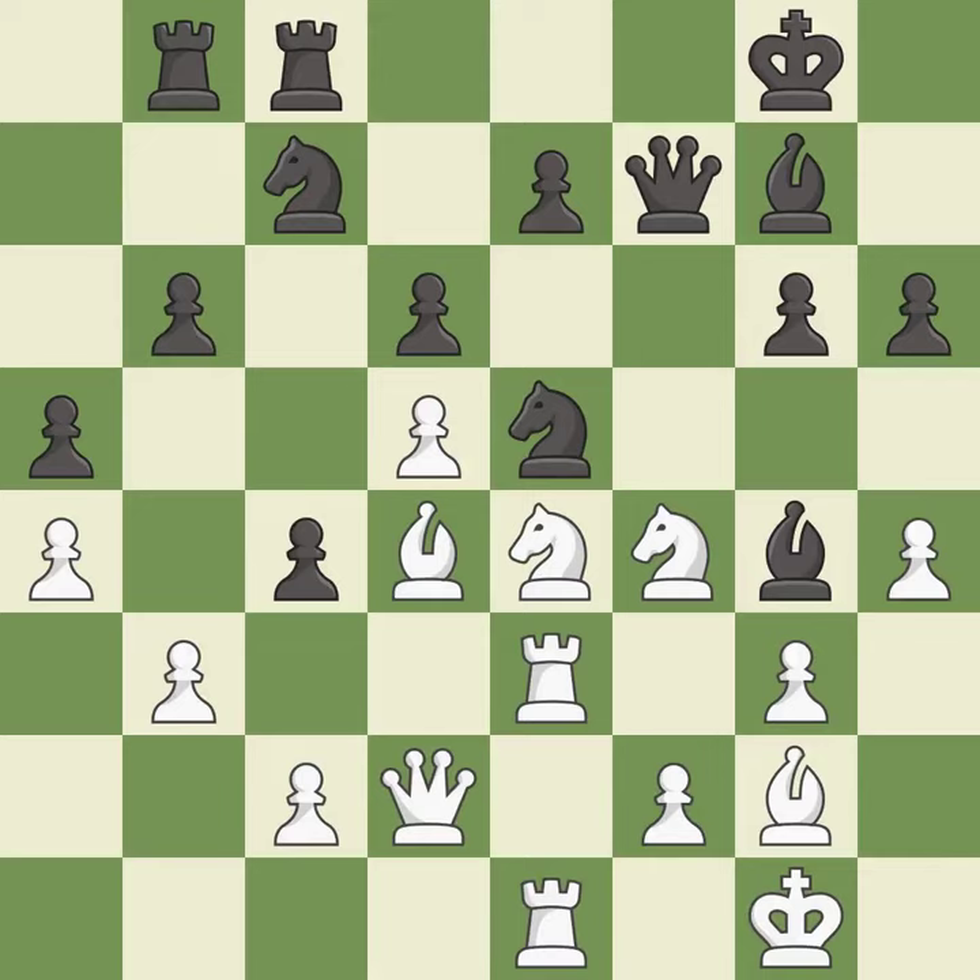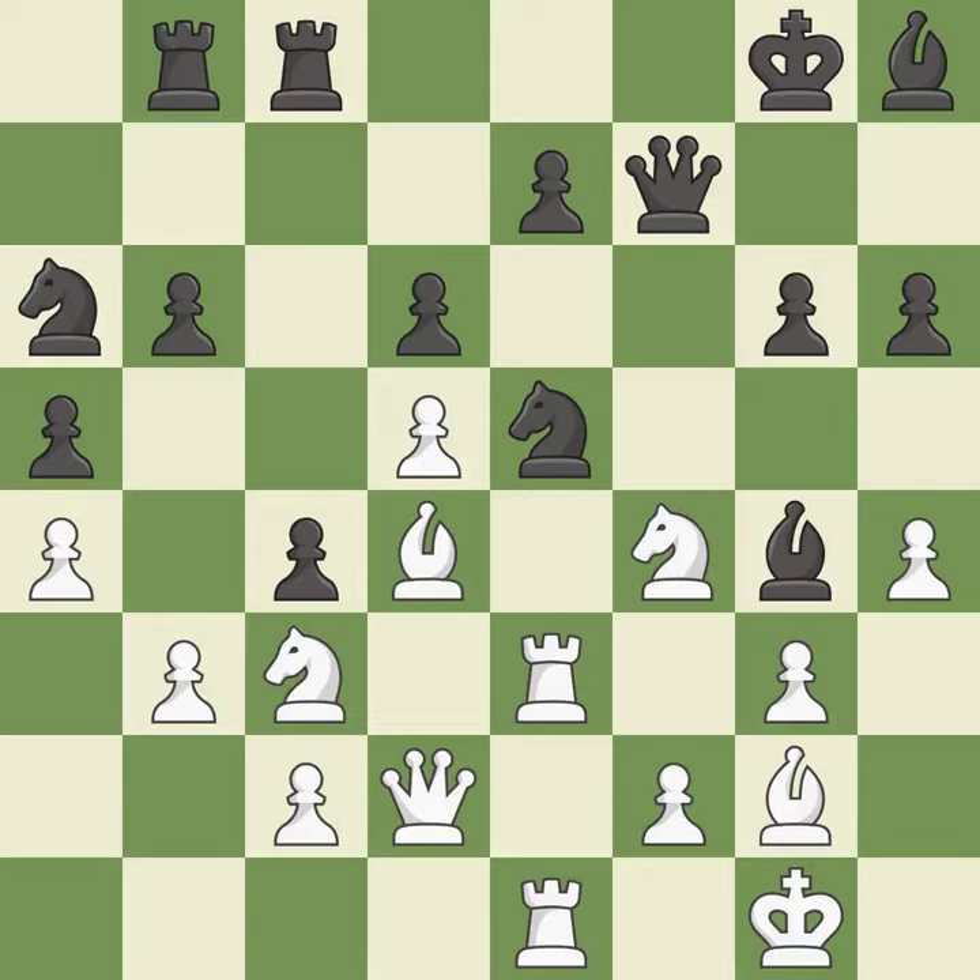Black was worse off, but now they are in a losing position — it is a mistake. This protects an under-defended pawn that is under attack — it is best. This permits the opponent to take an outpost with a knight — it is an inaccuracy.